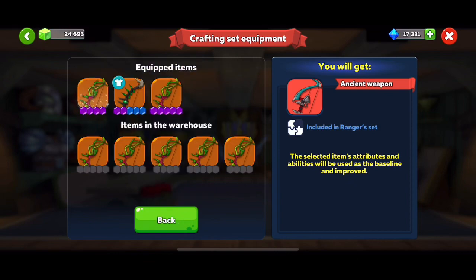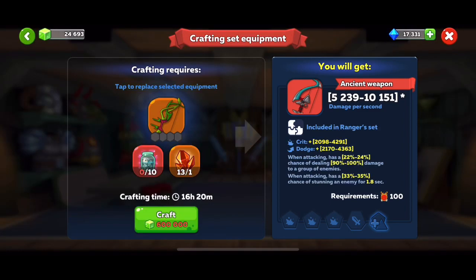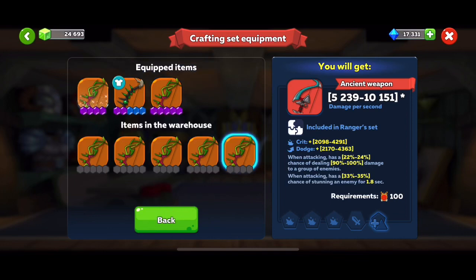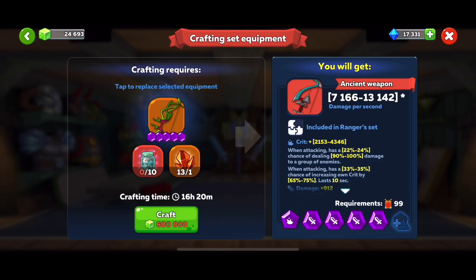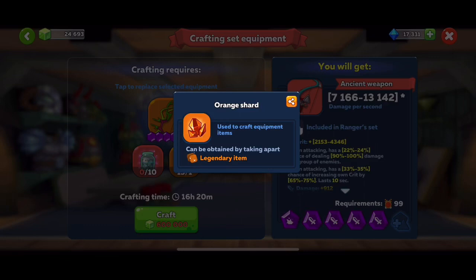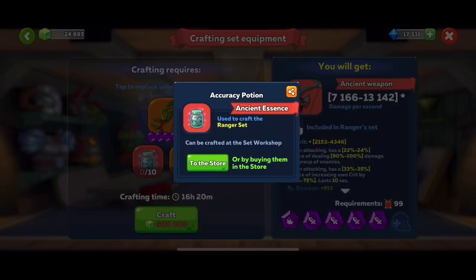We need a legendary item — one legendary to replace, and that costs 600k to get leveled up. One of the other items you need is a legendary shard, an orange shard. So for one item to go up, you need two legendaries. The big one that I am stumbling on is right here — your accuracy potion. This is the part where everything gets tied together. For the ranger set, you need ten of these accuracy potions. As you can see, I have none, so you need to get them and craft them.